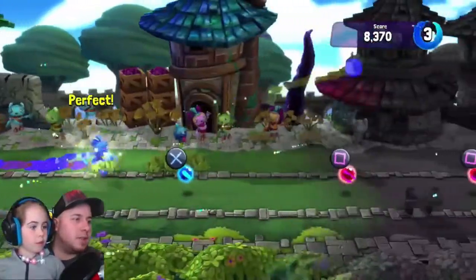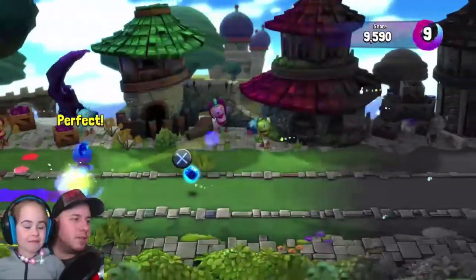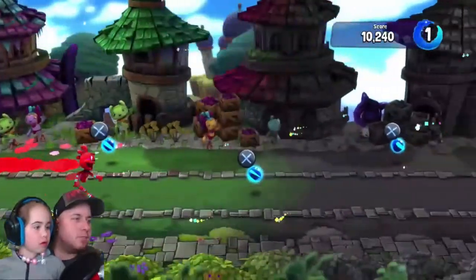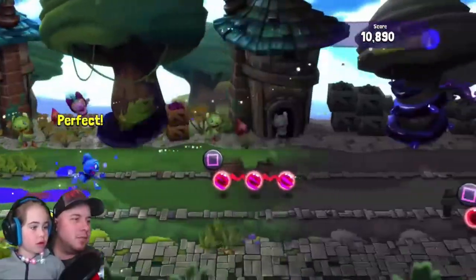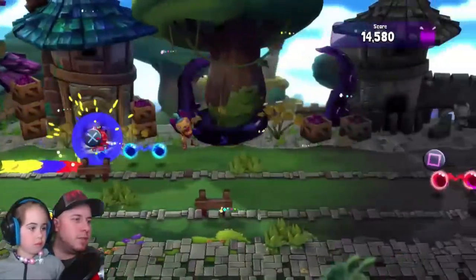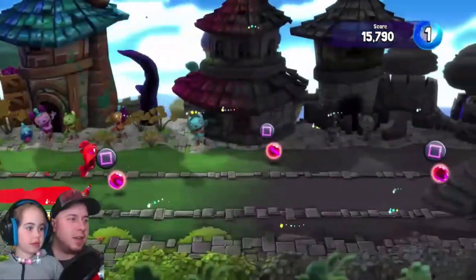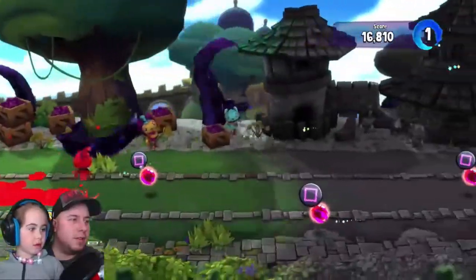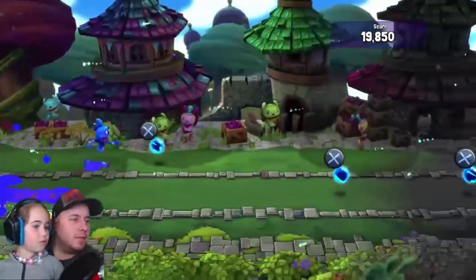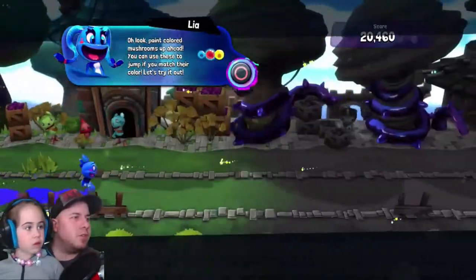Daddy's gonna help you here cause it is quite difficult. We got him. Square! Oh! Daddy changed too fast. Woo! You have to match the color, honey. Sorry, Dad. It's okay. You're red. I know you don't play this one a lot. Oh, red! Oh, a big one! Blue! Blue! Oh! You pressed the button right before us. Oh, look — paint colored mushrooms ahead.